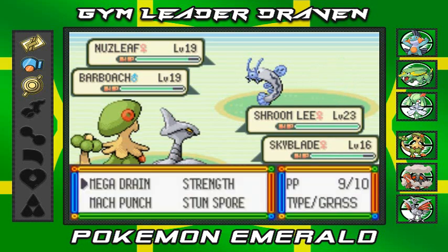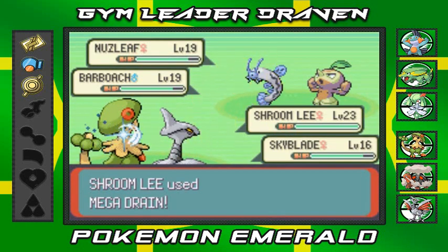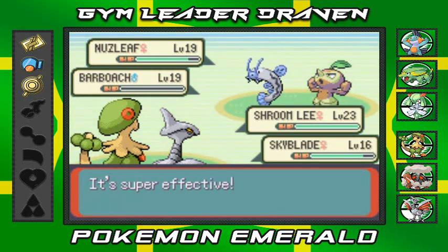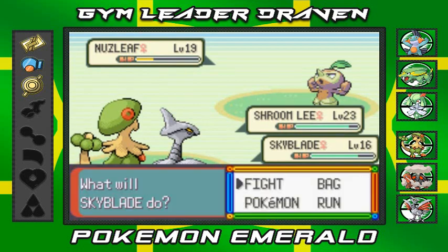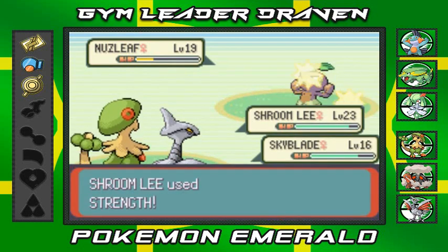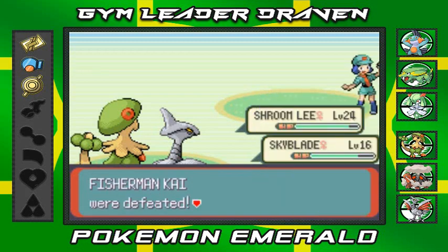Nuzleaf is powering up its stats. I'll use Mega Drain and take out Barboach. Skyblade uses Peck and nearly beats the other Pokemon. Nature Power turns into Swift - not very effective, but it's a critical hit on Skyblade. I'll go with Strength and Peck attack - goodbye Nuzleaf! Shroomly grows to level 24! A very good debut for Skyblade!